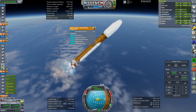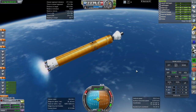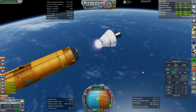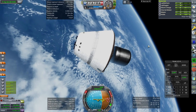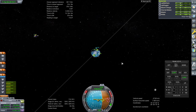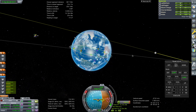We have some issues here — I don't want the fairings to go at the same time. Cluster separation. Upper stage time again. That's a nice safe orbit by any measure: 282 by 207 kilometers. We probably could have gone ahead and started the transfer immediately.